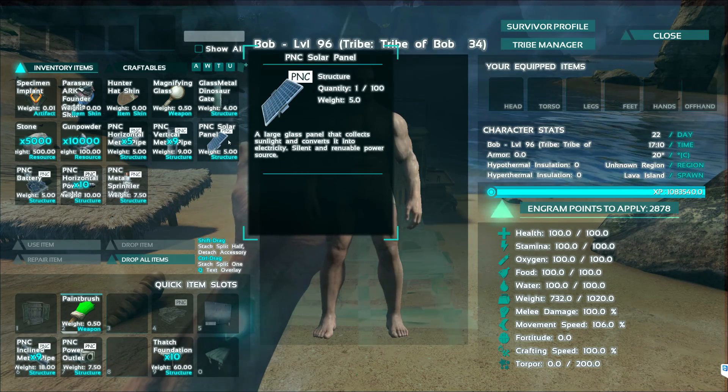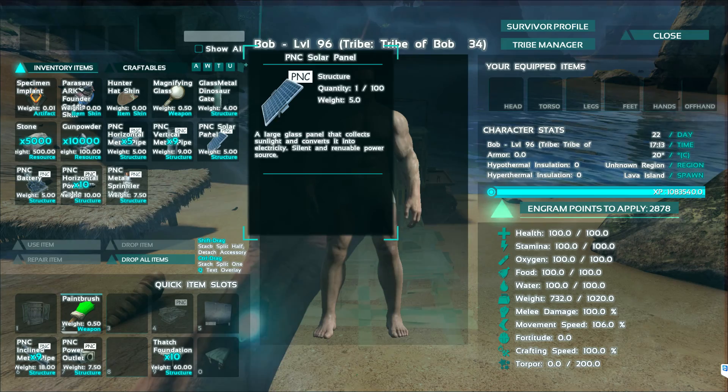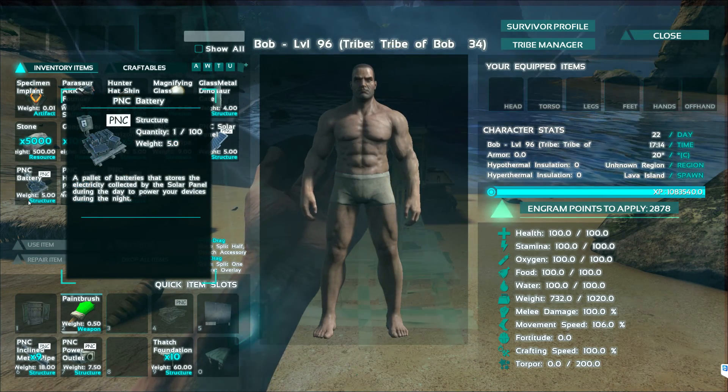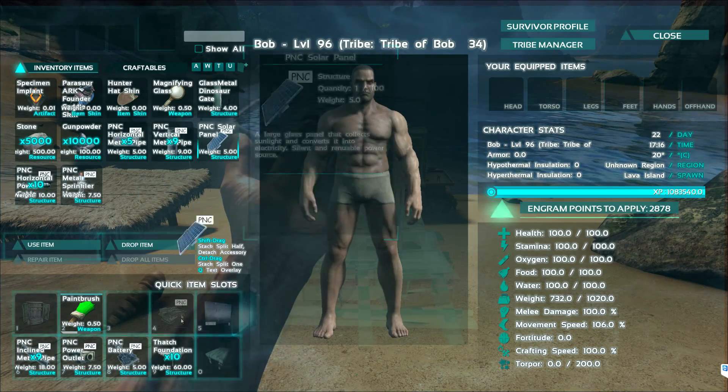As it says in the description, the solar panel collects solar energy instead of having to put gas in a generator. So let's go ahead and place the battery and the solar panel.